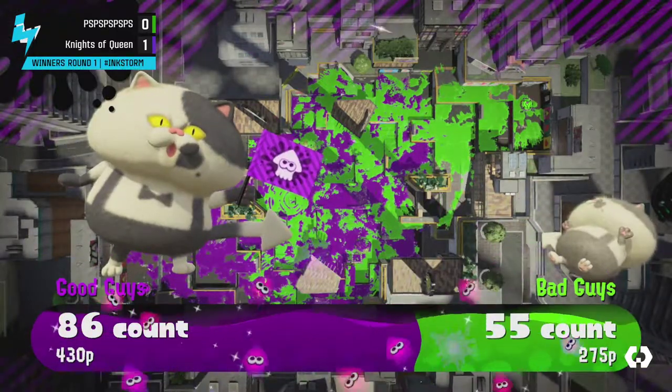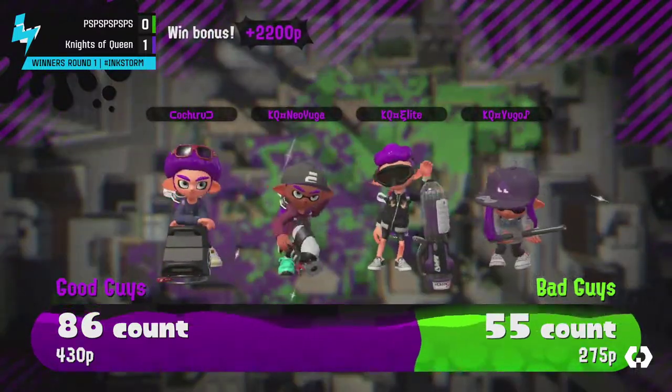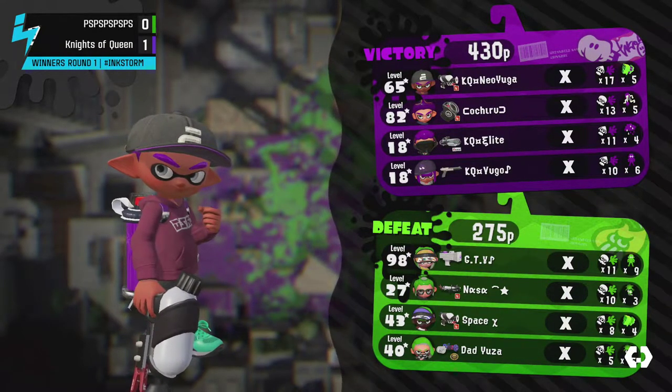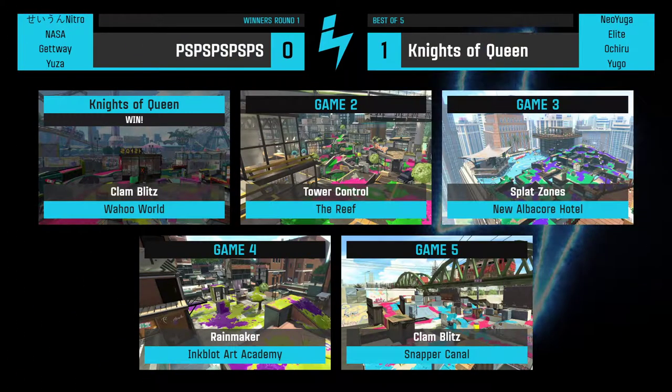Knights of Queens goes up two-nothing, putting PS on the brink of the losers bracket early in this tournament. It looked like the Rain had damaged them enough that a single slosh from the Sloshing Machine took out two at once — that hurts in overtime on a checkpoint. Every time PS reached that second checkpoint they were just getting bombarded by everything Knights of Queens could throw at them.